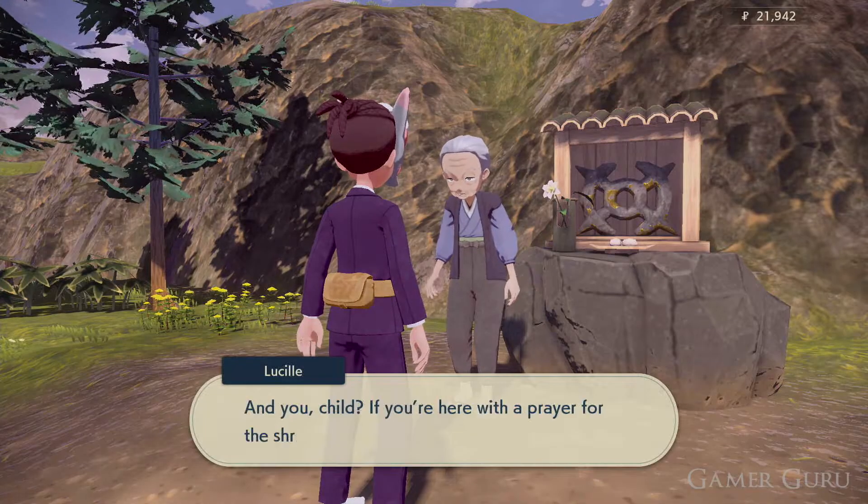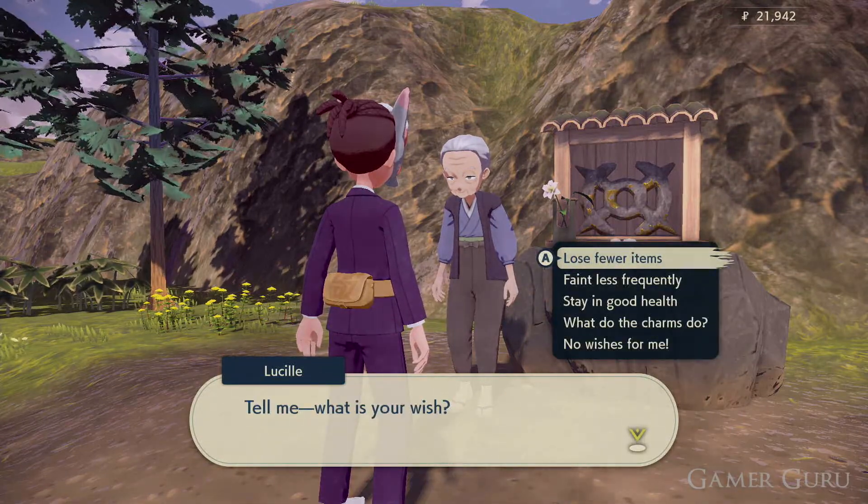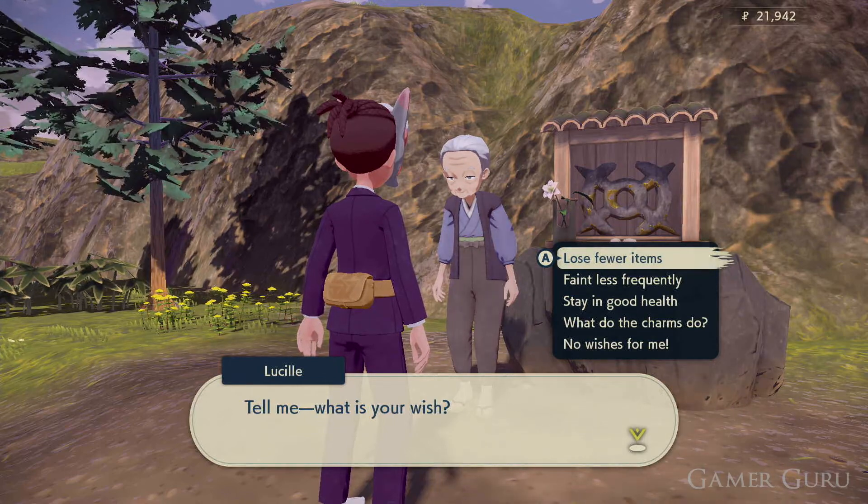She sells us three different types of charms. If we buy the first charm, this will take the place of a different item we would usually lose when we faint out in the fields.